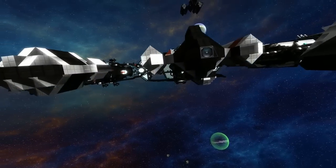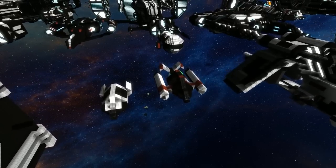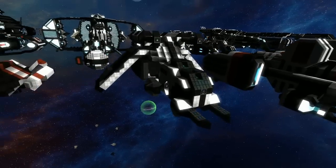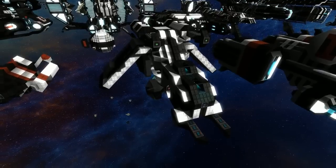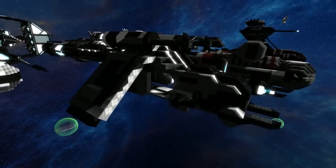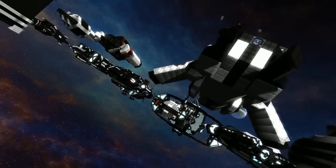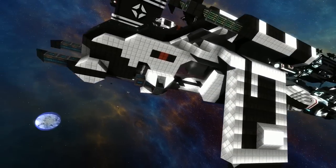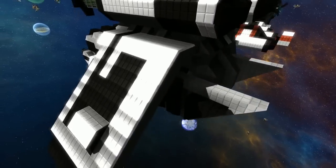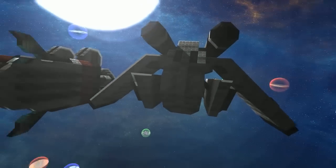This is the second fleet lineup review, and the best way to get your ships reviewed is to do a lineup, export the sector, and get it to Dalmont to arrange something. Next is the LAAT — pretty self-explanatory if you're familiar with the Star Wars franchise. Dalmont tried to get it as canon as possible. There is a version of this that will transport the AT-TE we looked at earlier — it will dock and drop.